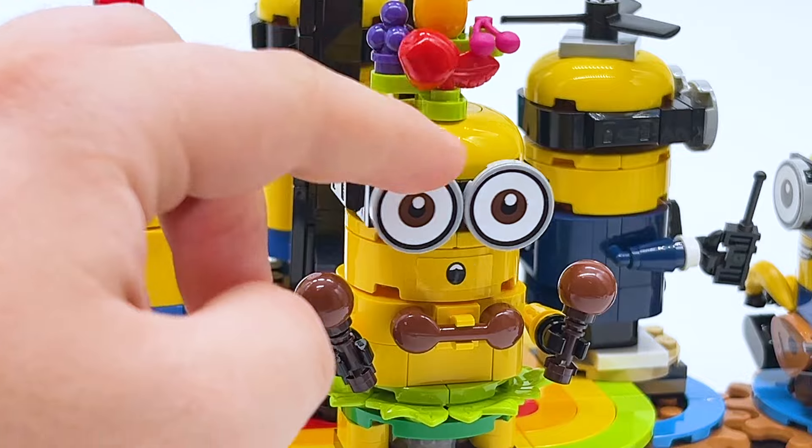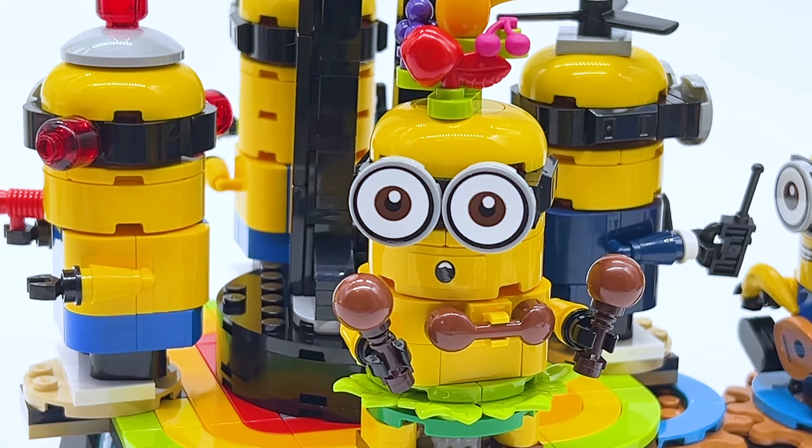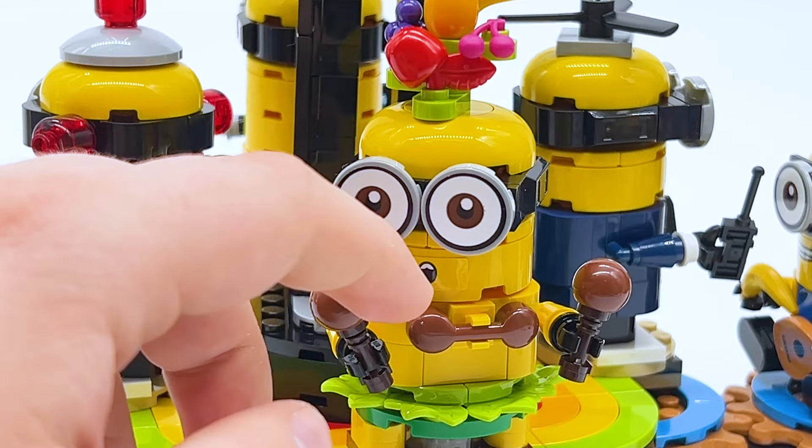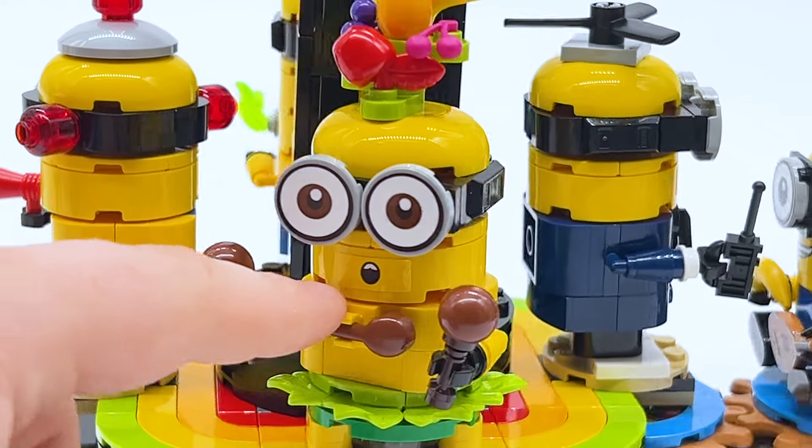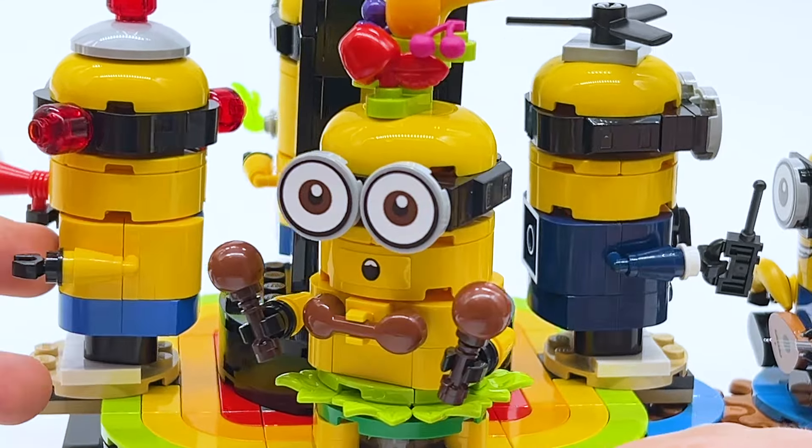Unfortunately, the minions' eyes and mouths are stickered. I would have liked if those were printed, but I'll give the set a little bit of slack because the set is relatively cheap for the piece count. Prints would have been nice, but it probably would have made the price higher, so this is what's keeping the price down. I don't mind as much that they're stickered. The sticker mouths, though, don't look the best — the stickers are very obvious, but that's just how it is.